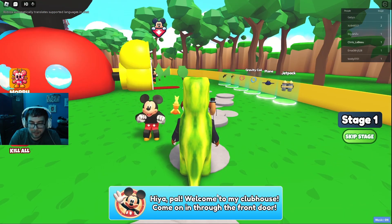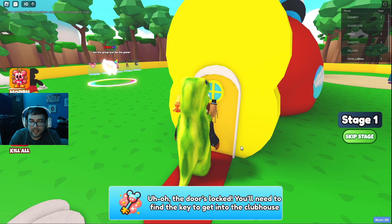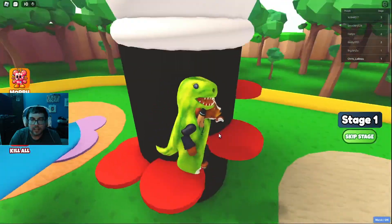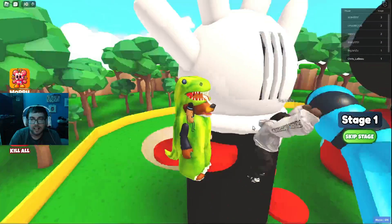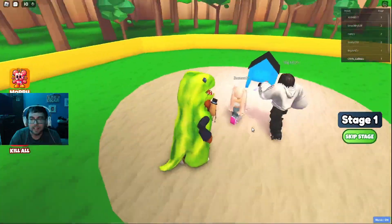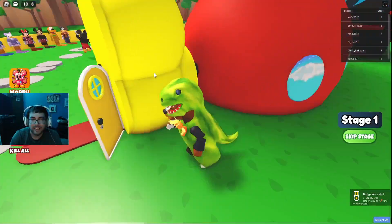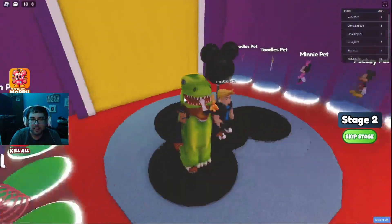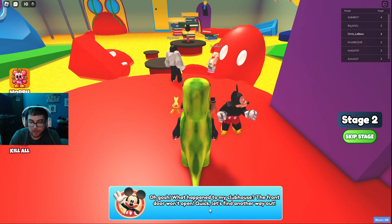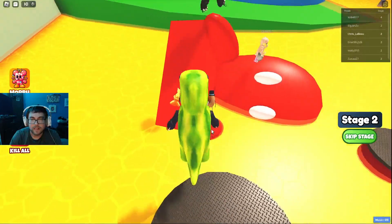Mickey Mouse is saying 'Hiya pal, welcome to my clubhouse, come on in through the front door.' The door's locked - you need to find the key to get in. Of course it wouldn't be that simple. I see these people jumping over here so I follow them. It's probably in the doghouse - it is in the doghouse, I'm so smart! I see the door doesn't open - I think that's the checkpoint. Is that Mickey Mouse?